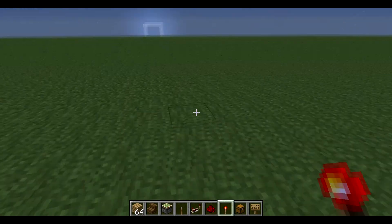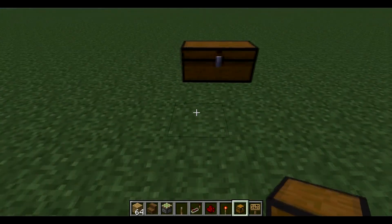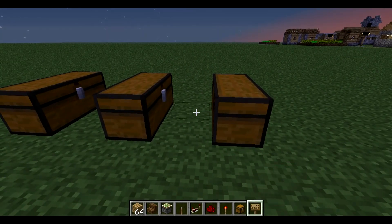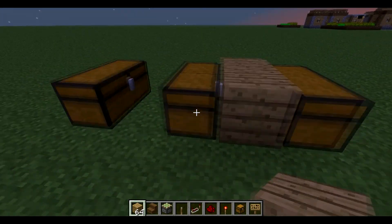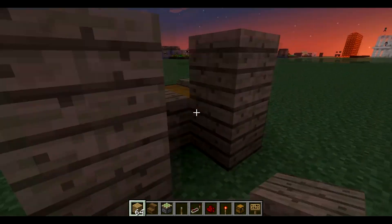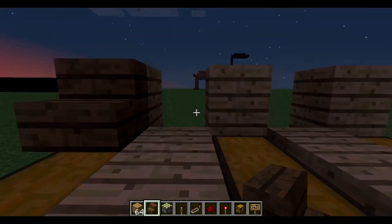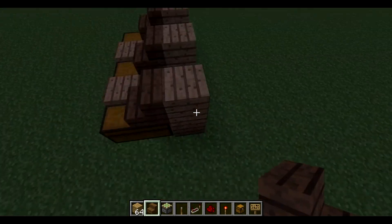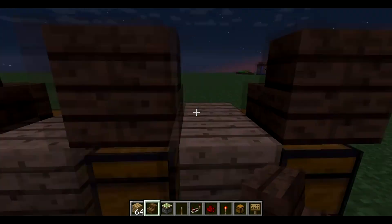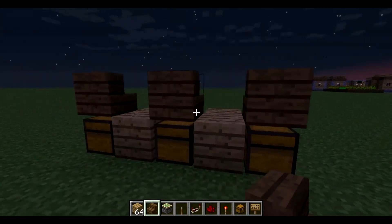The sign is optional. First thing you want to do, place your chest like this. Now put a block in between, then put some wood here, and put your stairs. Just break this — because the stairs, when they're above a chest, you could still open them. From this side it looks like a block.